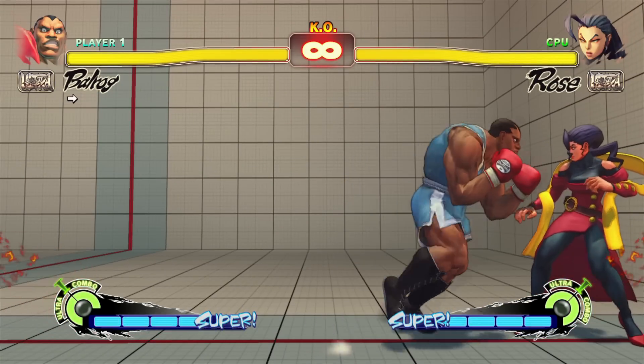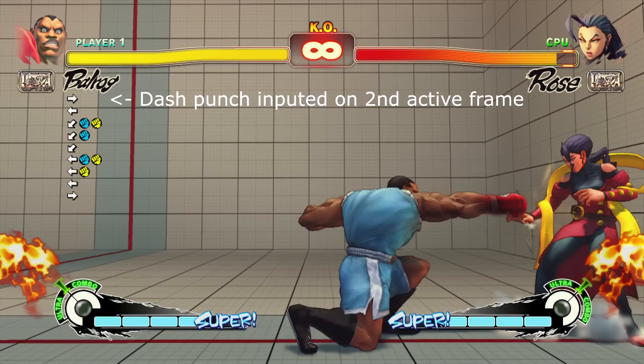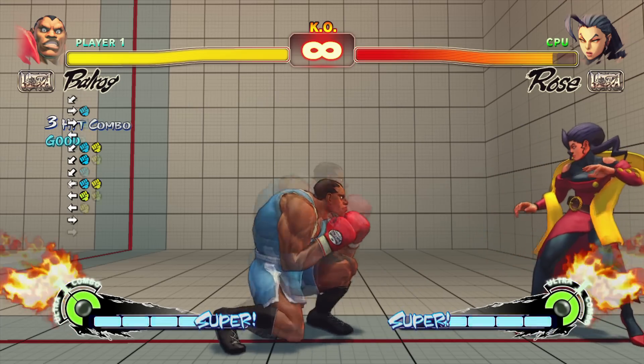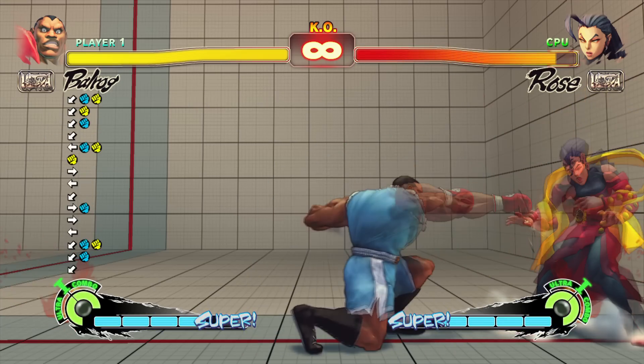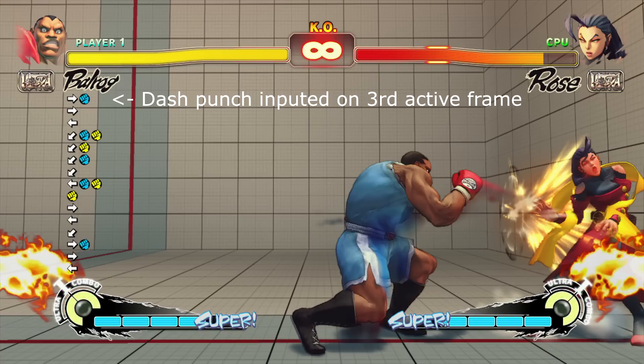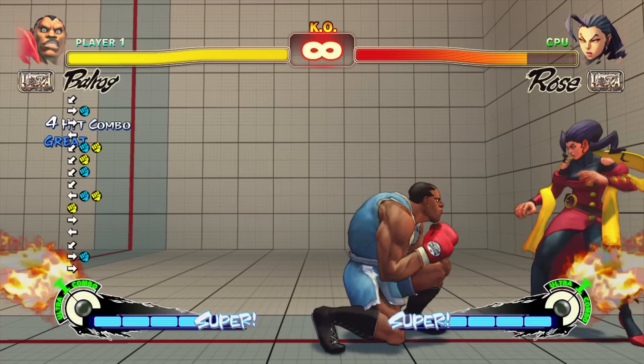In order to combo into a dash punch from a walk-forward frame trap with standing medium punch, you must begin buffering your charge immediately upon pressing the standing medium punch, as well as activating the dash punch on the latest active frame possible of the crouching medium punch. Anything earlier and you will not have enough charge time to get your dash punch.